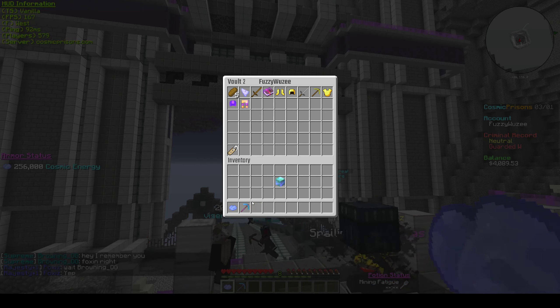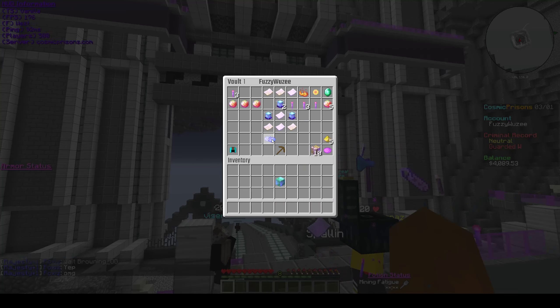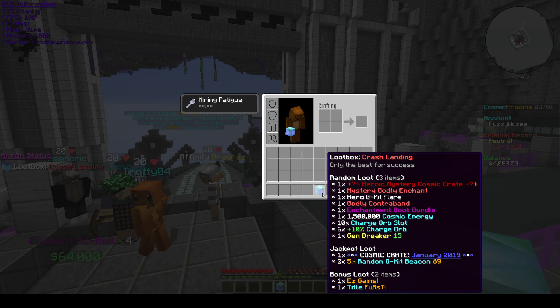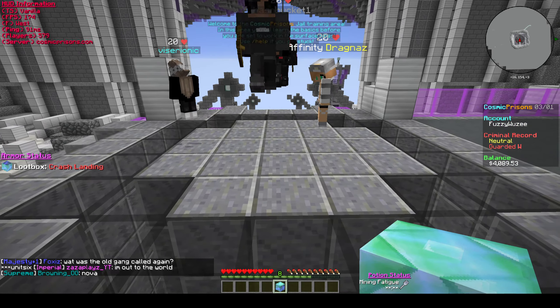Give in the L tag, I'm just gonna put that there. Diamond Pickaxe — I might tinker that or save it. Over 12 amount of energy there. Crash landing loot box — I'm hoping for something good out of this. I want a Heroic Cosmic Crate. Mystery Galilee Chen I don't want. I'll take the Hero Chiquit Flayer. I want the January 2019 Cosmic Crate, that'd be insane. Or a Genbreaker, or those Charge Orbs.